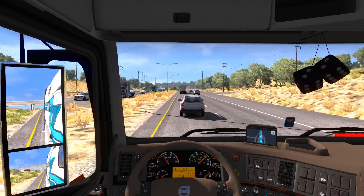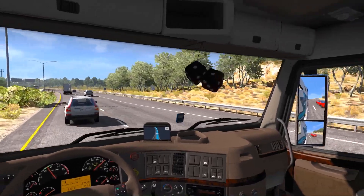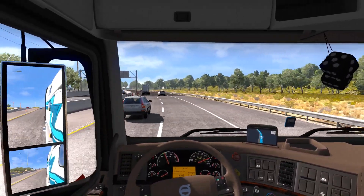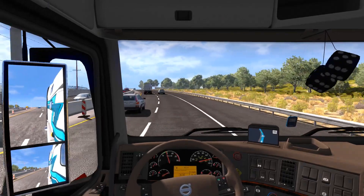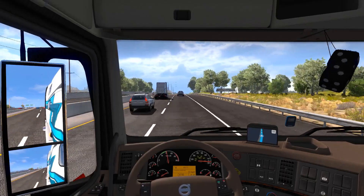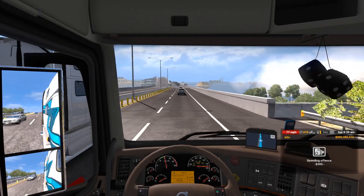It's been a while since a new base truck has actually been released — the last one was the W900 or maybe the Peterbilt 3-something, but that's been a while. Glad they are listening to our prayers and keeping out new content with trucks as well as DLCs. This truck is really powerful — we probably could have taken the 77,000-pound cargo but it's all right, we'll stick with what we got. I'm barely tapping the gas and we're flying.